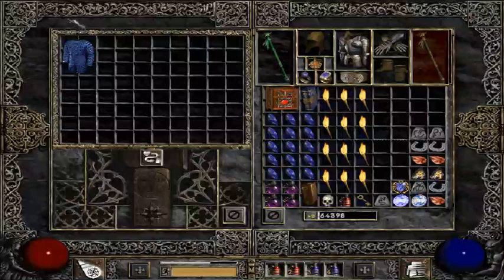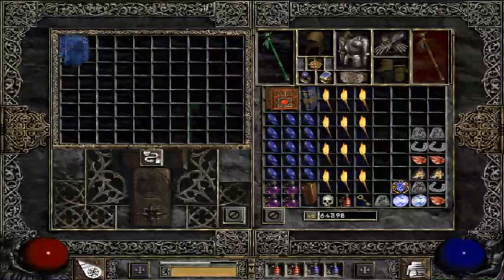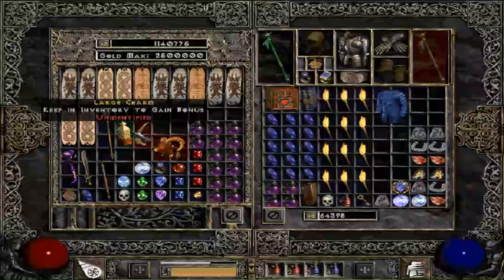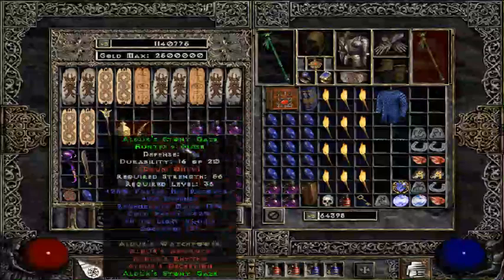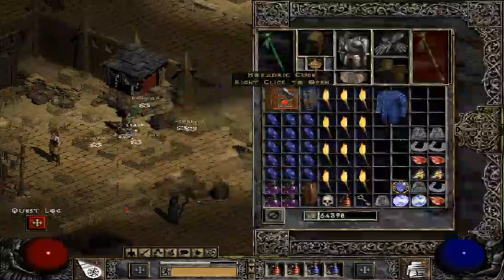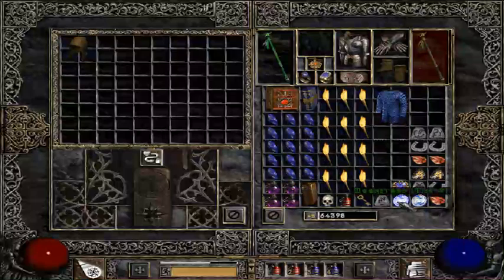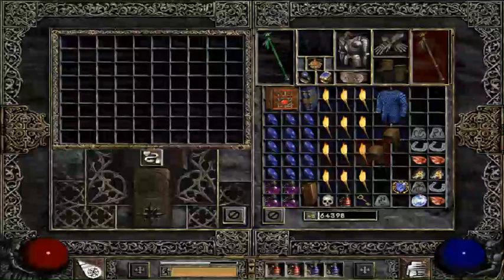For duplicating an item, you want the item and a tier two moonstone. I do have one here. We'll use the peasant crown war hat — this will make a better armor than what my follower usually wears anyway. You want the item and a tier two moonstone, transmute it, and you duplicate it. Now we have two of them.